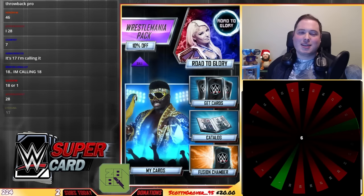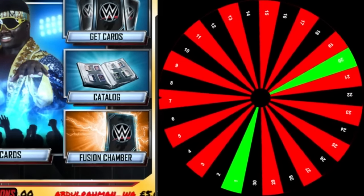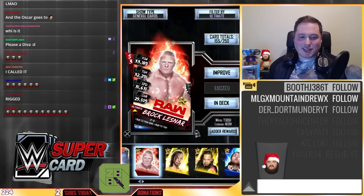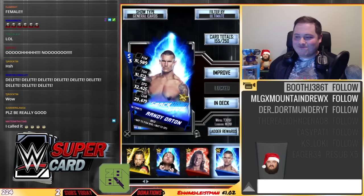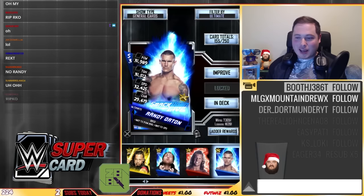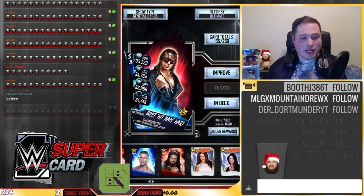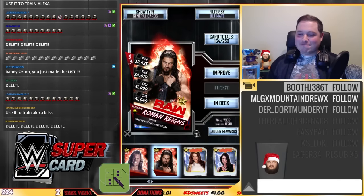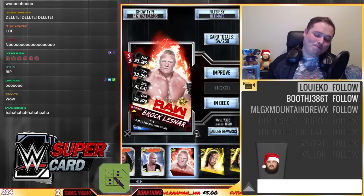So either I'm going to get out of this really easily or I'm going to get screwed over big time. One more spin to find out my first forfeit. It's going to be something good — oh dear. It's the same number as last time — number six. One, two, three, four, five — oh dear. Rani on. Oh dear. RIP KO. I can't believe I'm doing this. Done. That's really annoying. At least it wasn't Brock. Randy's gone. RIP.